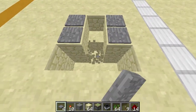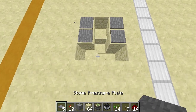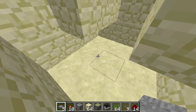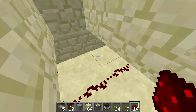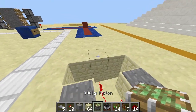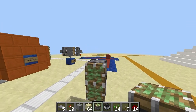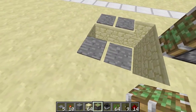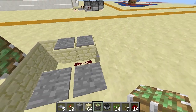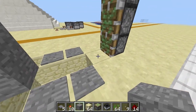We'll go down here. So it's 2 by 3. We want to clear out this area here. So the piston will go here — it's going to be 2 by 3. Piston, piston. So the piston is going to go here, and here, and here. Basically the blocks will be here and here.